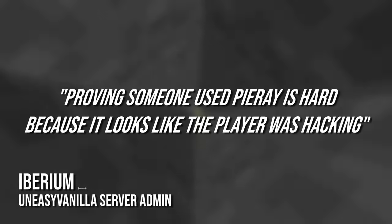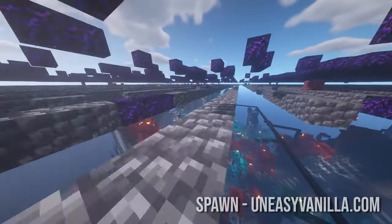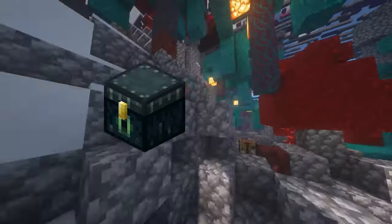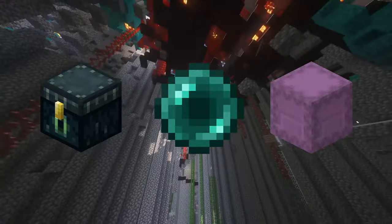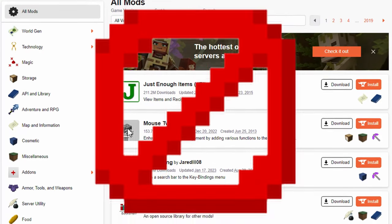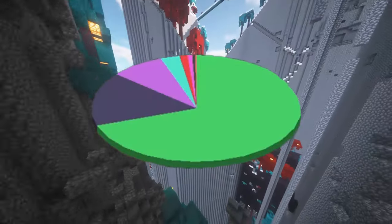Proving someone used Pyrate is hard because it looks like the player was hacking. What if I told you that by pressing a combination of keys in Minecraft you can see ender chests, shulker boxes, pearl stasis and more using the vanilla launcher? That's right - no mods required, no hacks required. Even Falco can do this. You just have to know how to use Pyrate.